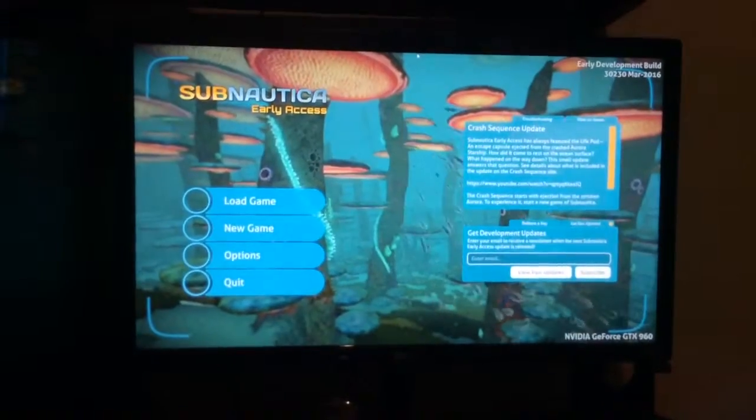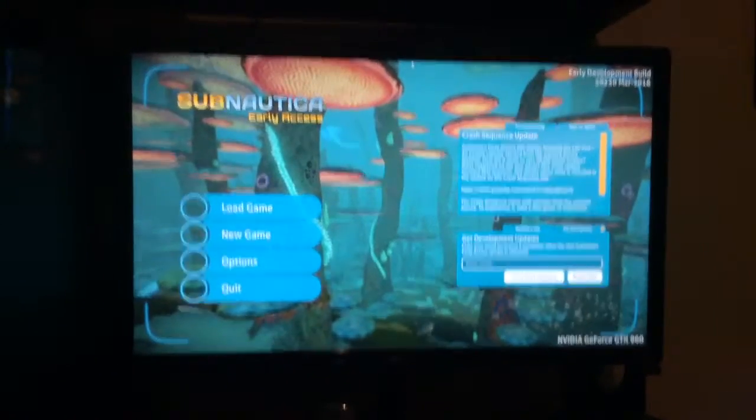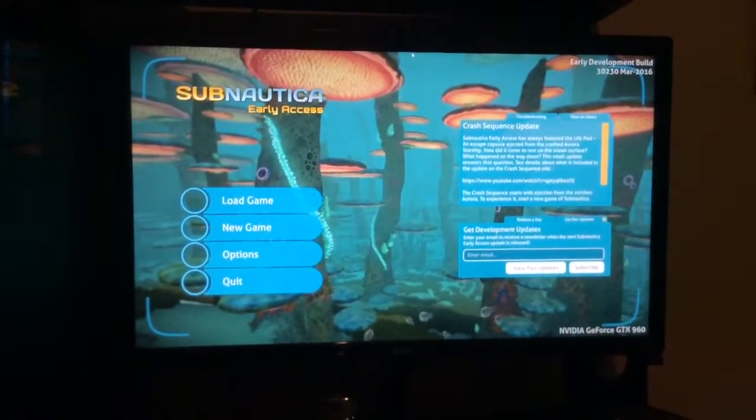That's just Subnautica there running in the background — it's usually the game I have running in the background. As you can see, they updated the menu and gave it Comic Sans, I don't know why. It's an Xbox controller and my, for some reason, orange keyboard. I don't know why it's orange, but it is.